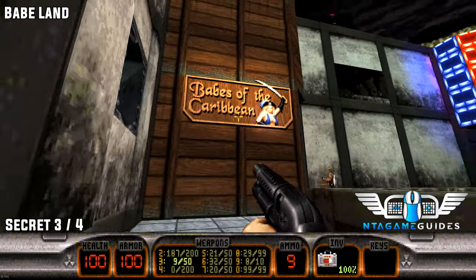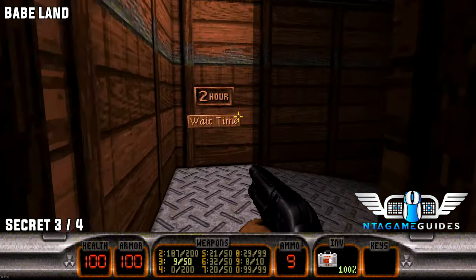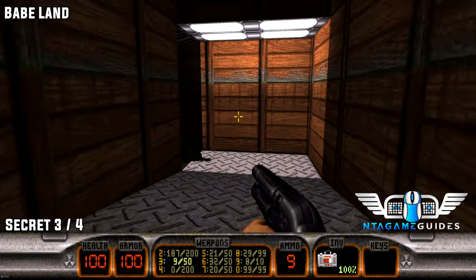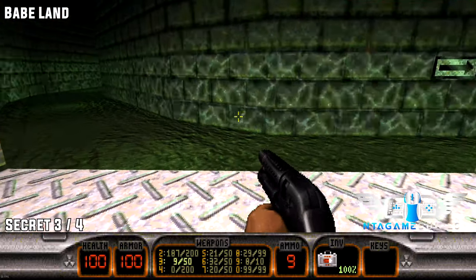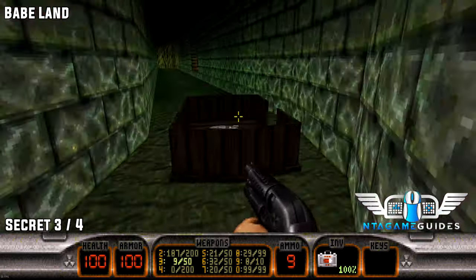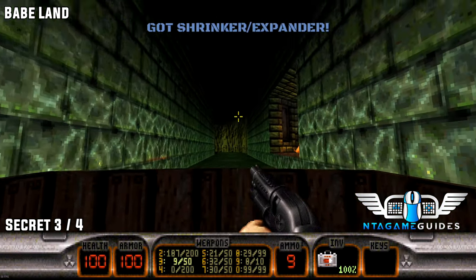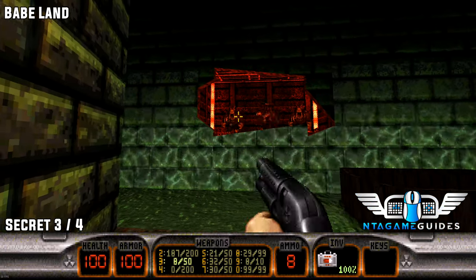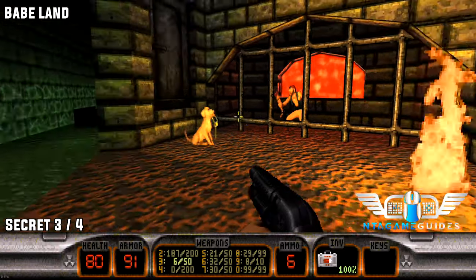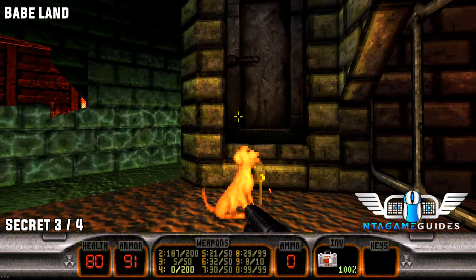Number three. Once we have left the shooting range, go into the Babes of the Caribbean. Be warned there are quite a lot of enemies — the aliens are the main pain. But once you get to the love boat area, if you have the protective boots you can just simply run. Jump out and you'll get ambushed by three pigs. Now blow up the door in this room — this will reveal secret number three.